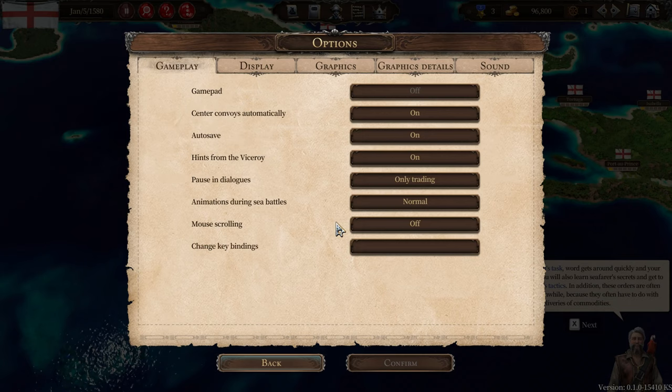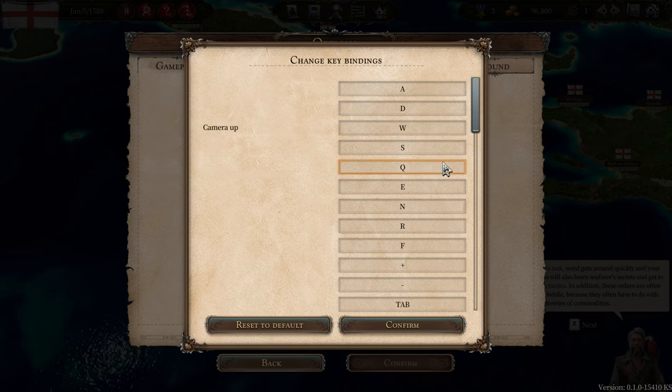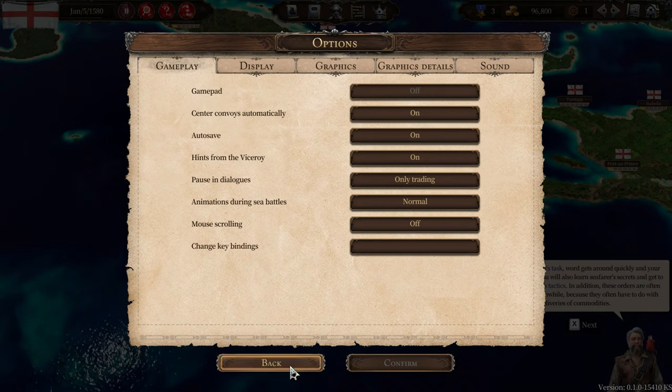I'm just curious whether or not I can change keybinds. Oh, you can change keybinding! So X and C — they're not in the list. And also, you'll notice — and this is a development build, guys, so don't get too upset about it — there are no descriptions for anything. More interestingly, there is no X or C in the list, so you can change keybinds for everything except the things I want to change. There is a Q and E already, obviously bound to something else. We'll just have to wait until full release, I guess.